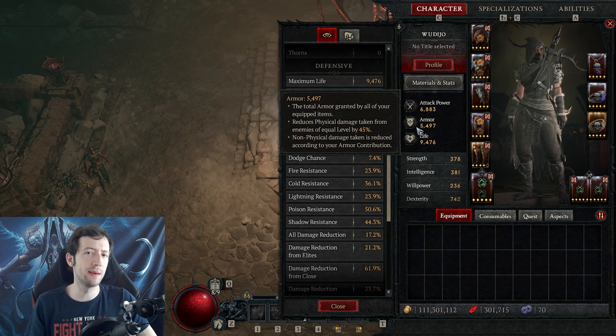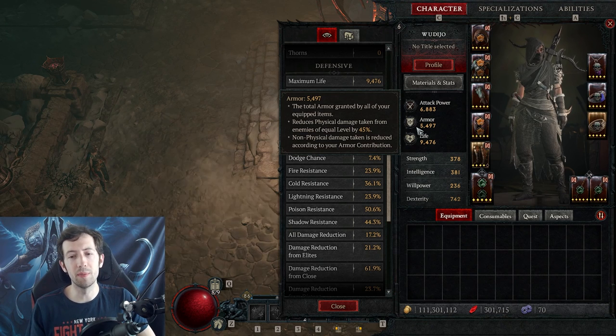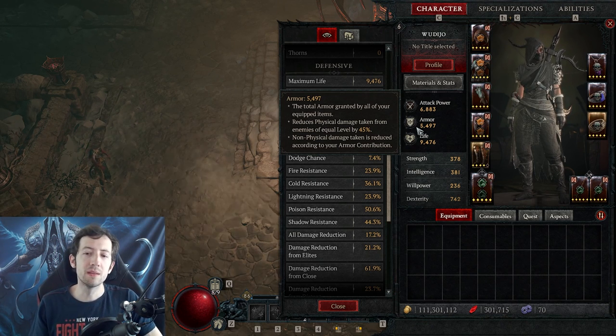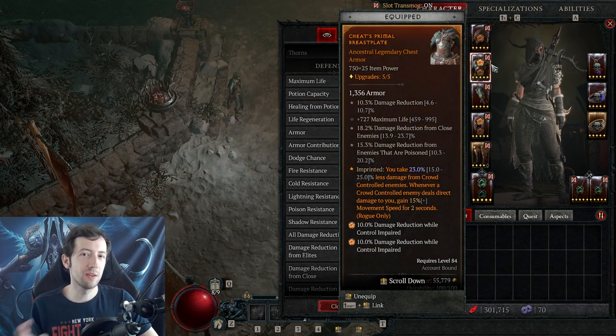With a bit better rolls or maybe a few extra armor nodes on paragon, I could easily reach the armor cap. On the tooltip it can show over 85% — that's a bug, don't be fooled. You can't get 100% damage reduction. 85% is the armor cap.